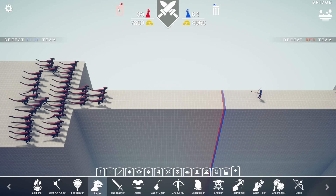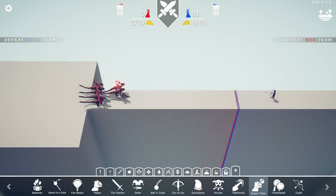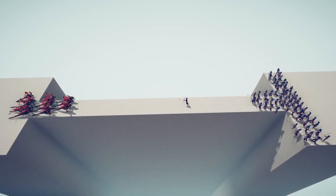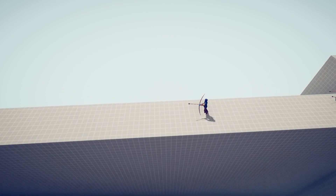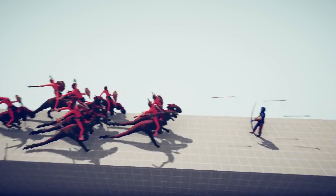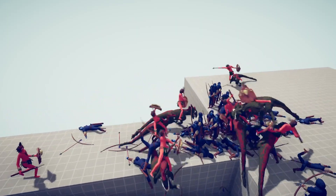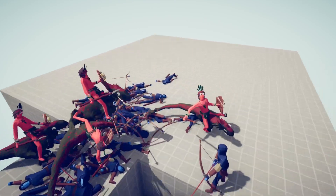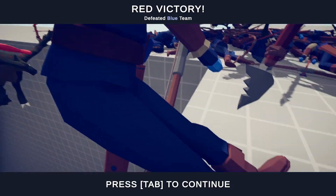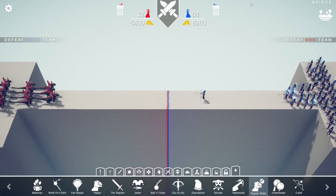Now let's do a raptor rider charge - not too big since we've already seen the raptors. These raptor riders are like from the ice age. The first volley fires and they're still going through. They've pretty much dealt with them. Looks like one got stabbed in the stomach and carved down - a slice to the foot. Wow, that's pretty exceptional.